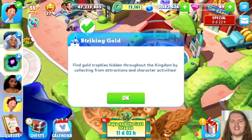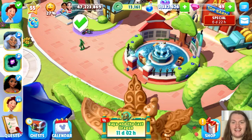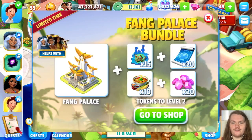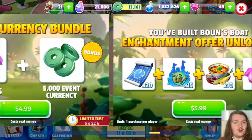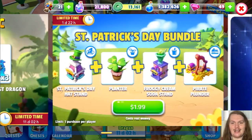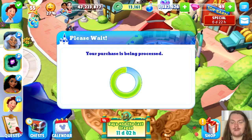The Striking Gold event was happening here, so we are definitely going to participate in that event and try to collect as many gold trophies as we can. The Fang Palace bundle was available, so of course I did have to snatch that up as fast as I could. Also, the St. Patrick's Day bundle — I didn't end up purchasing it, but let me know if you did in the comments. So here we go with the Fang Palace.